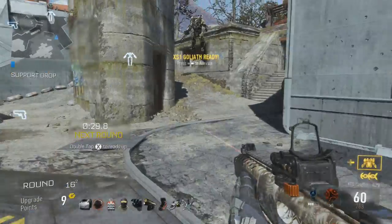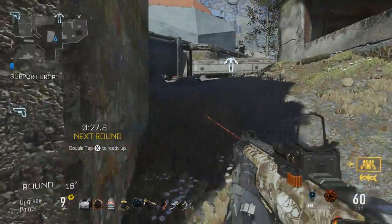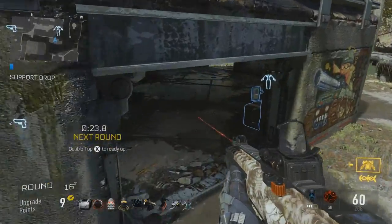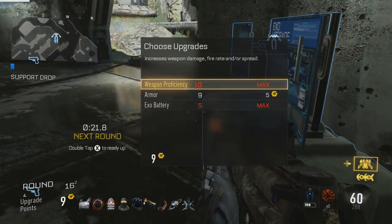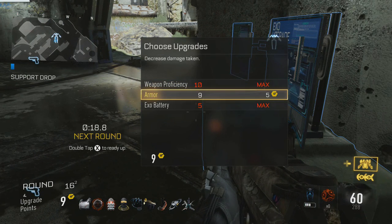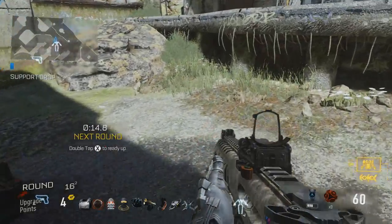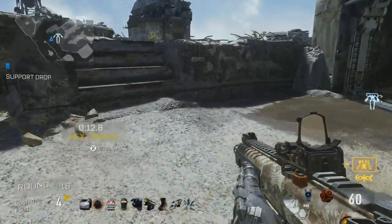On the way, some parts of the outfit are unlocked just by unlocking the different tiers. But by maxing out your armor, weapon proficiency, and exo battery, you'll also get a supply drop with a couple of pieces of the outfit. That's kind of a little challenge you need to do.